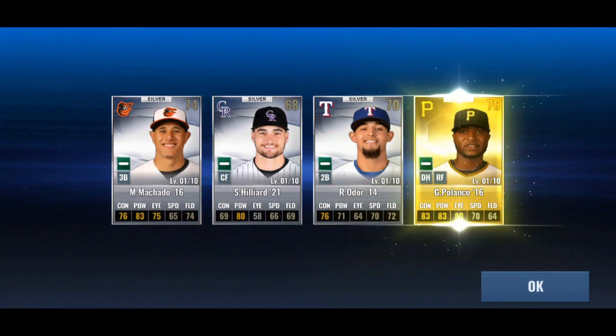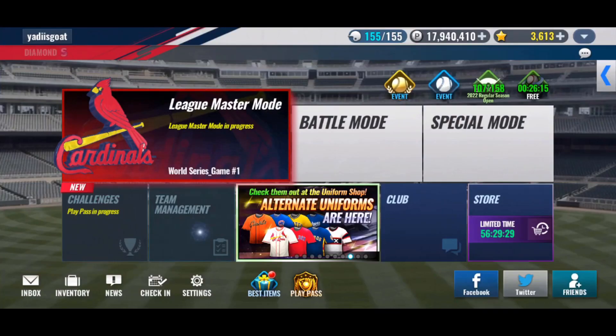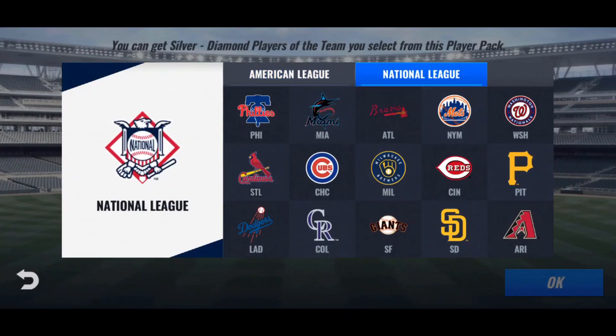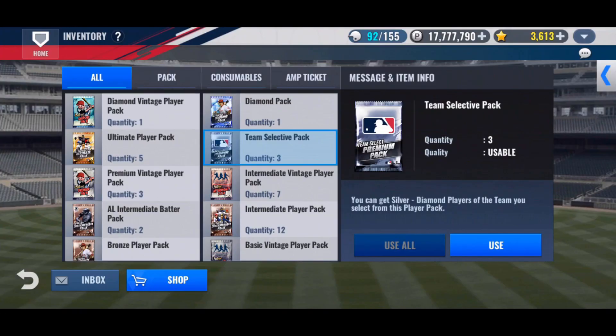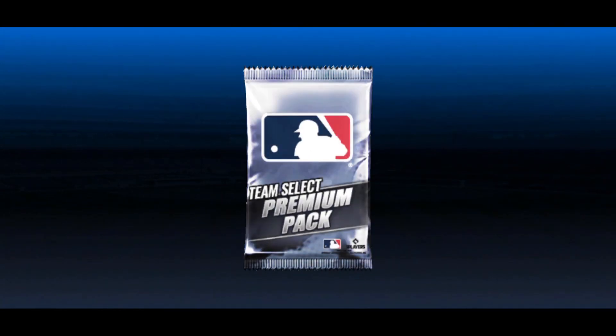Nothing special from special training. Let's keep going through these packs. We're going to skip the vintage packs — we're just going to open them all up during double mileage weekend, do a ton of combos, and try to land a legend. We got a Klein card I can use for upgrade material for the Klein I have sitting in my backups.